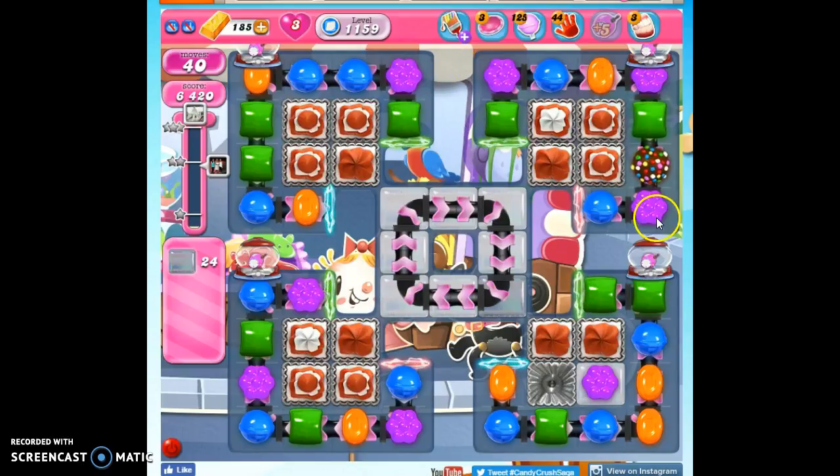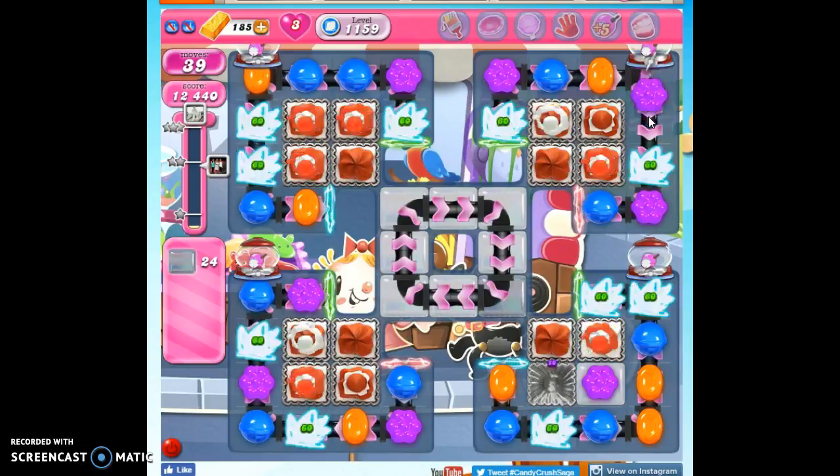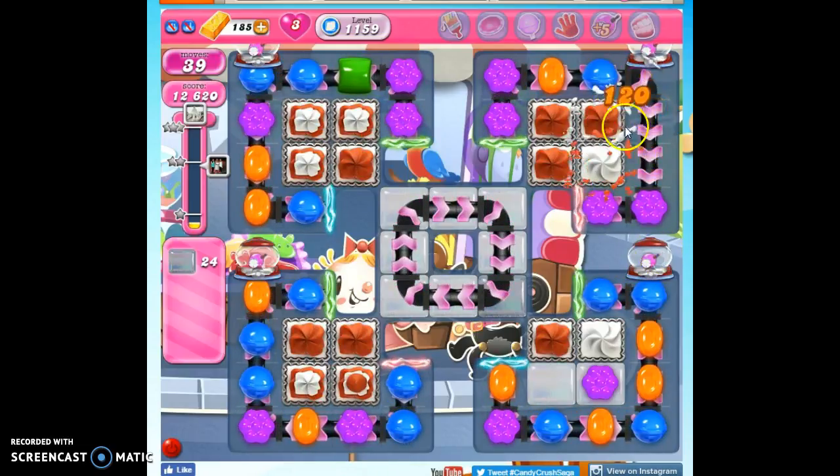So I can take out either green or purple. I'm going to see which is most prevalent. Purple is 8, and green is also 8, so I'm going to go with the green. It's going to concentrate the colors and hopefully allow me to make more matches and specials.